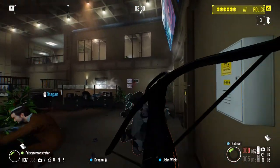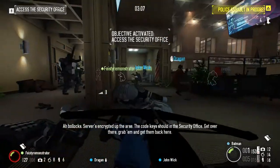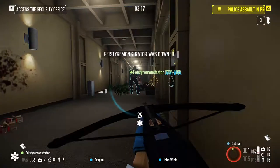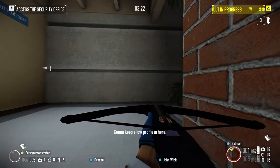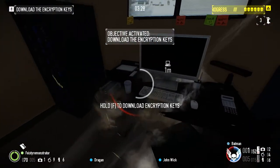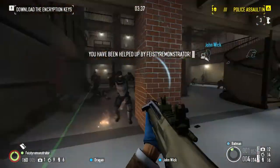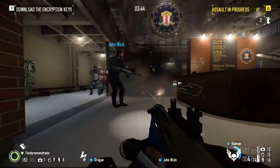This area of the map provides some cover, maybe around the desks. Just don't forget that cops can spawn on the second floor and can shoot you through the windows. I tried to find some cover over here, or to find some civilians to get as hostages. I quickly found out it was a good idea to go there. I decided to use my key card here - not only did it save us some time but the area was quite crowded with cops, so it wasn't a good idea to drill.